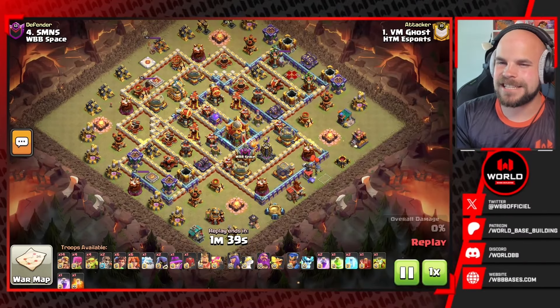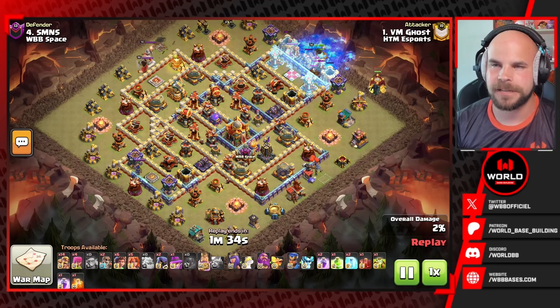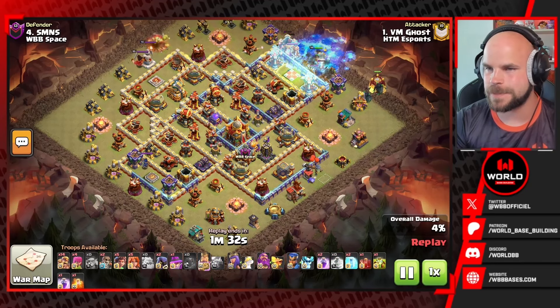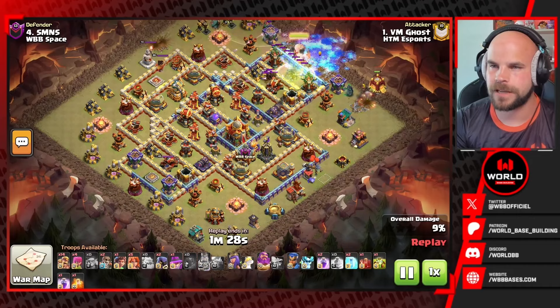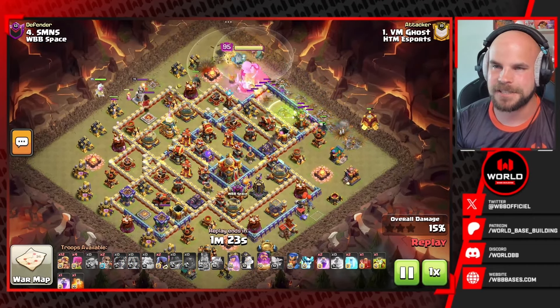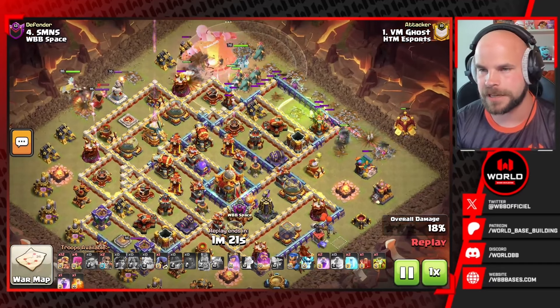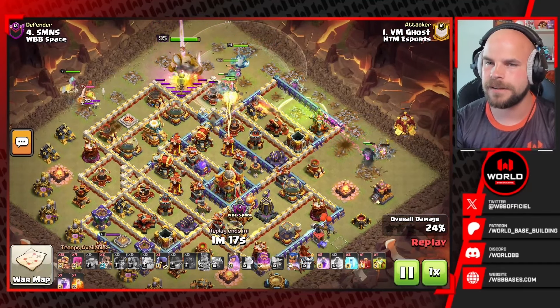Alright, this next base — we've got Ghost coming in with a root rider attack. We got the barbarian king on the top right side, the siege barracks towards three o'clock, and then it's going to be full send from 12 o'clock with the root riders. He's got the jump spell down for the king, but the king has other ideas and actually starts moving over towards where the root riders are going in — kind of a waste of a jump spell.